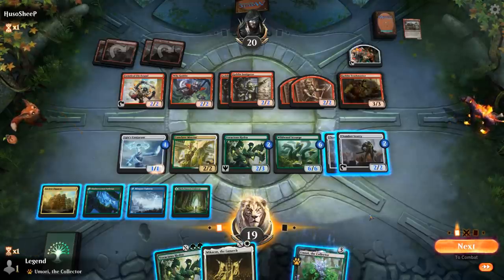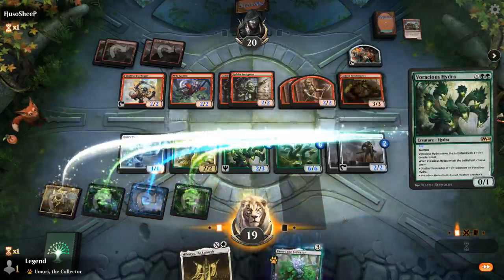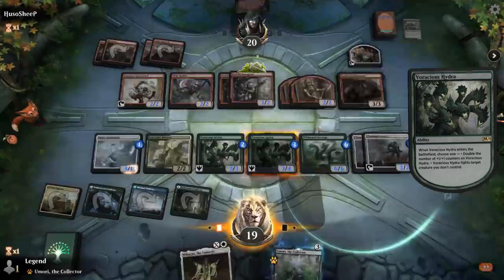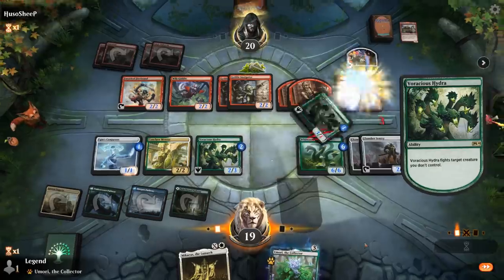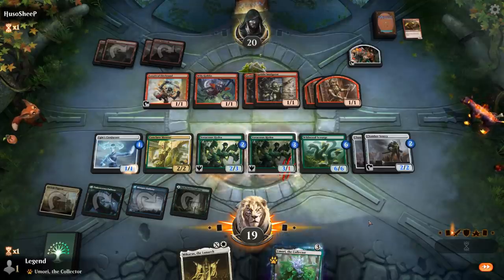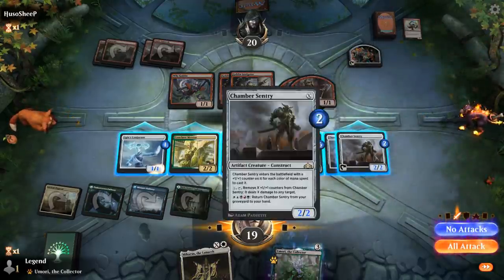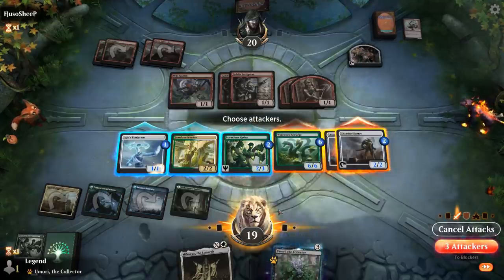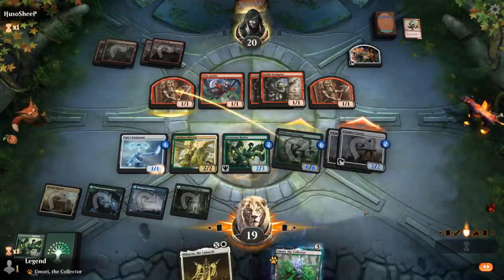Play Michaeus for X=2 — it enters with 3 counters and we fight the Goblin Lord. They could take out Chamber Sentry beforehand — they don't. Alright, I guess I'm fine attacking with them now, so they finish off Voracious Hydra. I could send Scourge and keep this one back since it's a good blocker. Just a chump, and then next turn Michaeus can start pumping up the team.